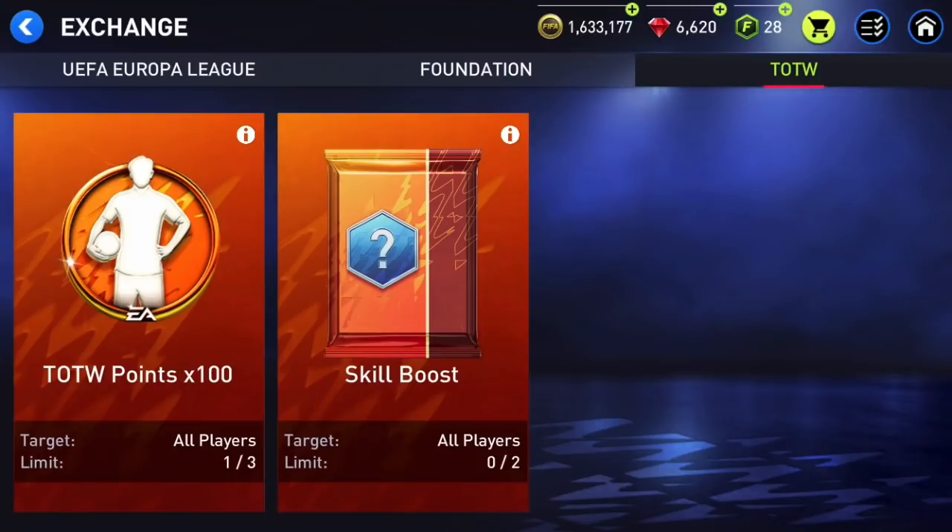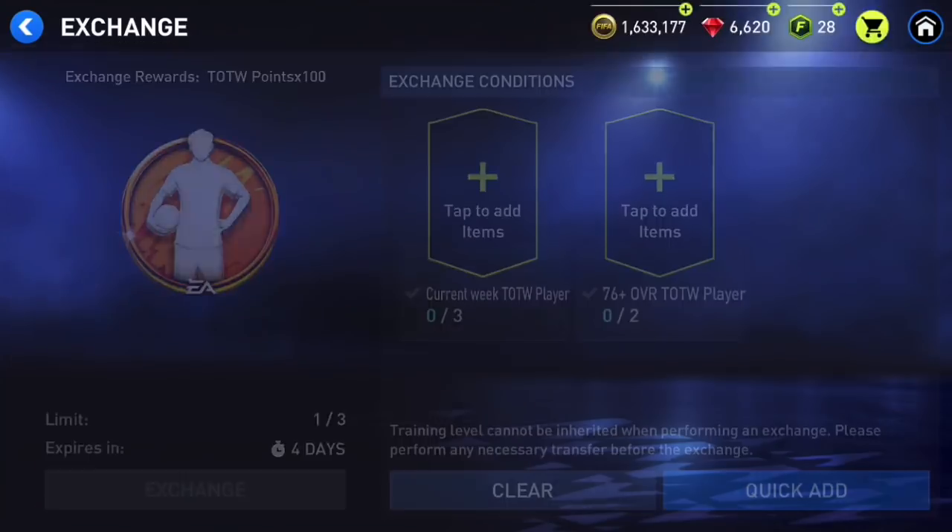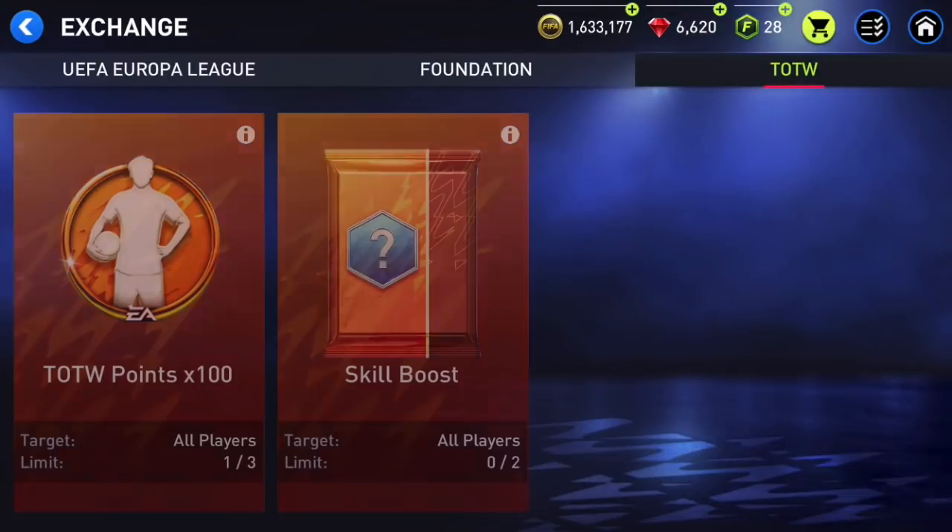There might be a Team of the Week Messi, Mbappé, or Ronaldo, and you can spend a lot of Team of the Week points to go ahead and get one of those players. I think the Team of the Week exchange is worth it. The skill boost exchange is also worth considering — you're getting 100 skill boosts and you can do it twice.